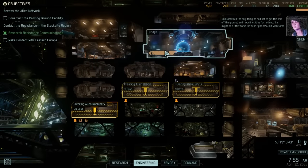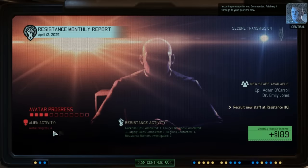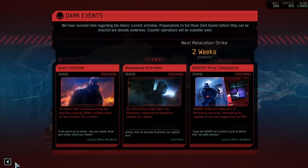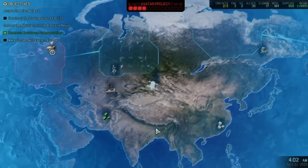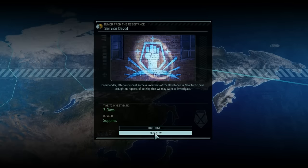Let's have a look at this transmission first. Avatar progress at 4. Dr. Emily Jones is available. We've got enough intel to reveal checkpoints. Dark events: aliens find a mole within the resistance reducing retaliation by two weeks; aliens hide an ambush placing hidden Faceless on each mission; movement stifled losing supplies. I don't want any of them to happen. We need to go get those supplies and investigate. We're just waiting on our upgrades before we go for the black site.